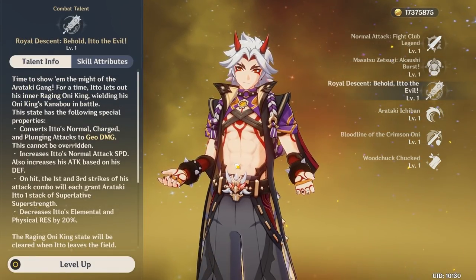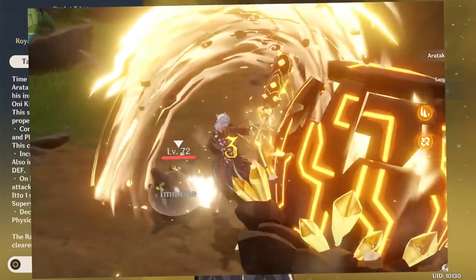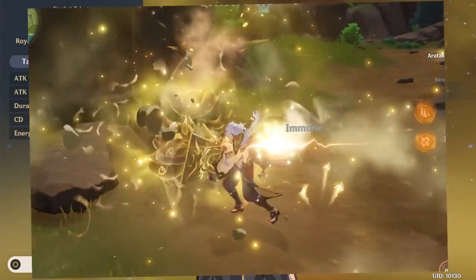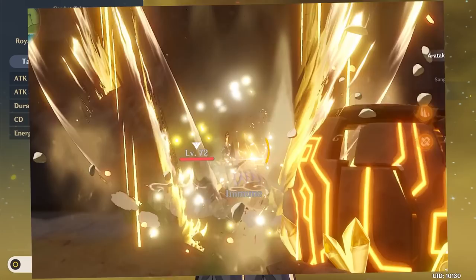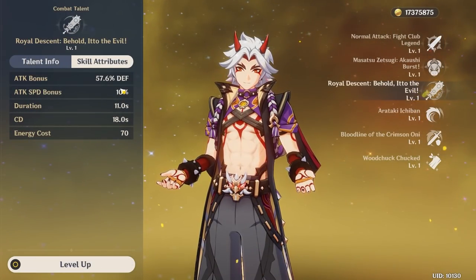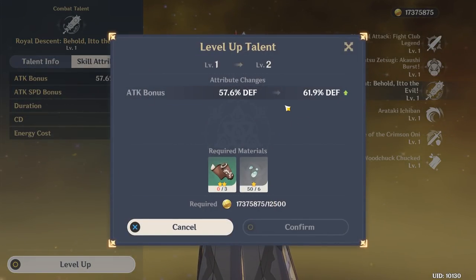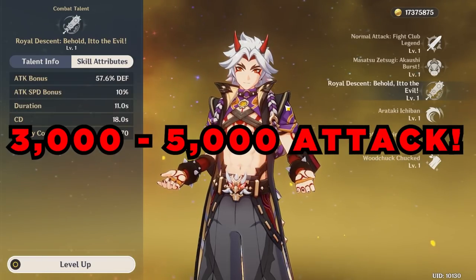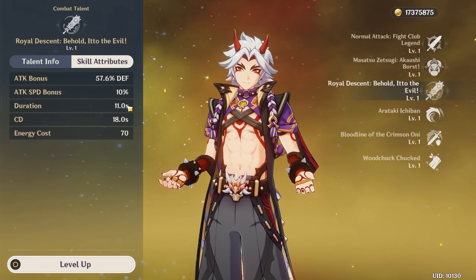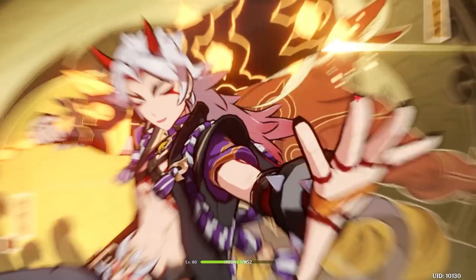Now we can move on to his elemental burst, the Royal Descent: Behold, Ito the Evil, which is anything but evil given he enjoys catching bugs and playing with kids. He does an awesome animation, infuses his basic attacks with Geo damage, and takes a percentage of his defense and adds it onto his attack stat. At level nine, it should be close to a one-to-one defense-to-attack conversion. A well-built Ito can expect around 3,000 to 5,000 attack. His burst lasts 11 seconds with an 18-second cooldown, but the burst duration starts after the animation ends.